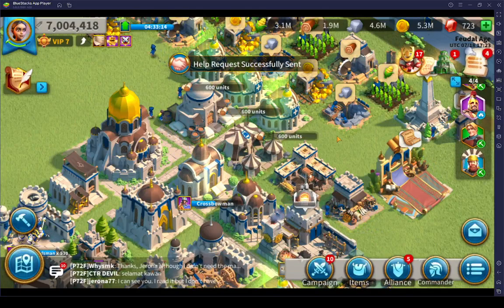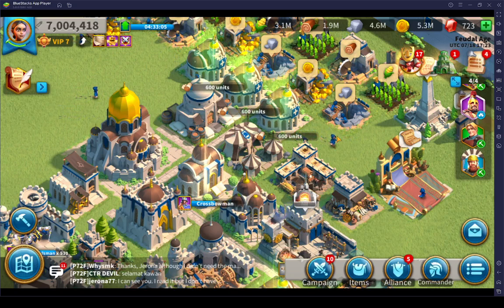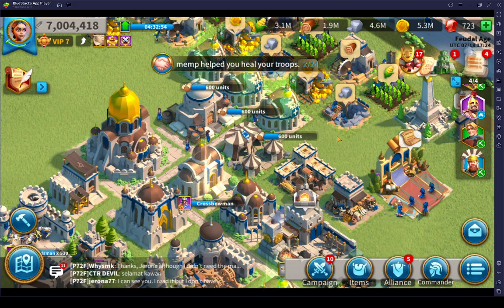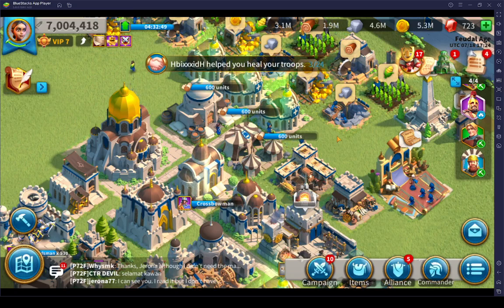If I have 24 active alliance friends, the healing will be almost instantaneous. Then I can send the T3, and that can be almost instantaneous too. I don't think there are 24 active right now judging from the online activity, but even so I'm going to reduce these 22 minutes substantially so my T4 are ready for the next rally attack.